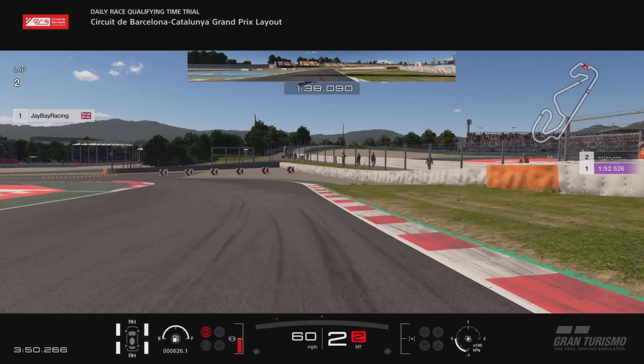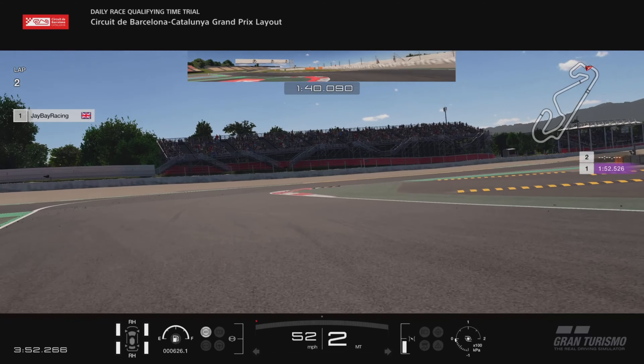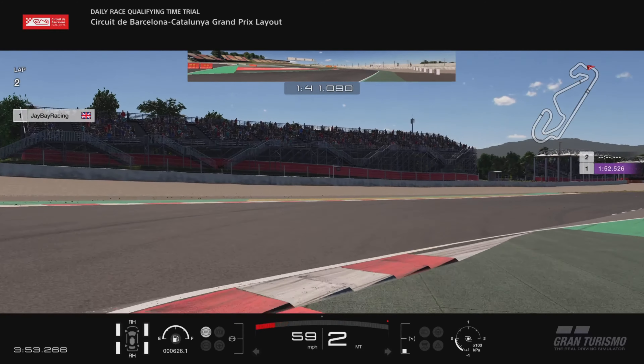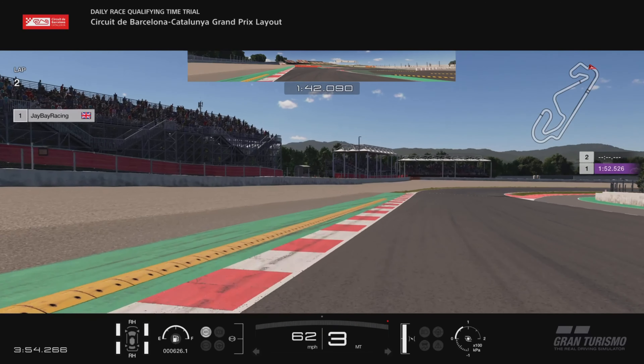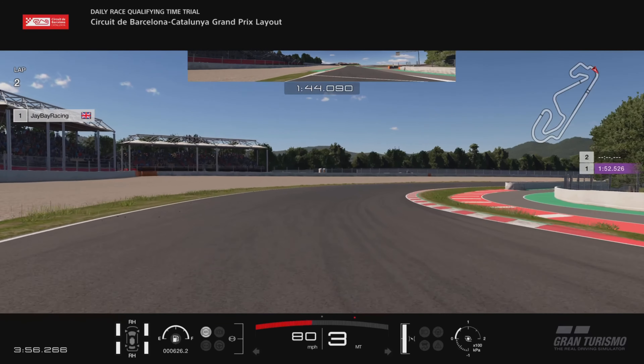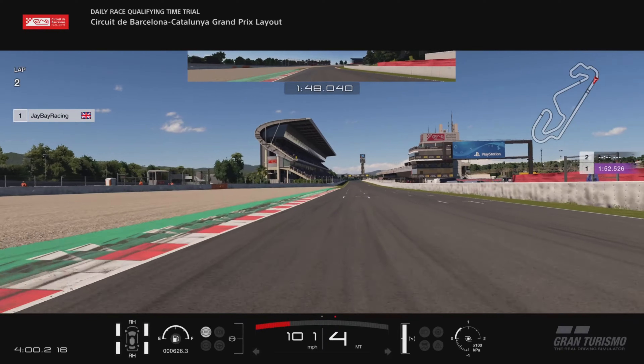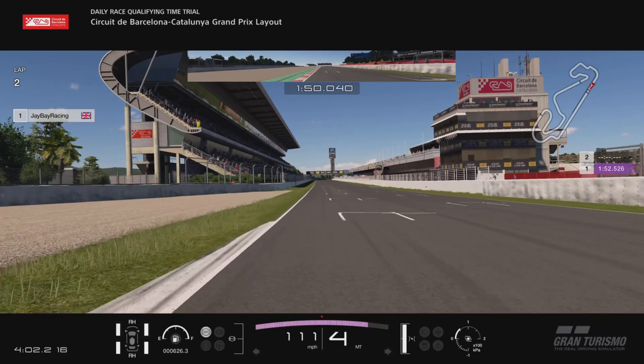Then a dab of brake just after you come through the shadow from the billboard above you, down to second, eat this sausage kerb up and then accelerate heavily over the next one. I do just a little lift as I go around there and then shift to third gear. On that final kerb, you cannot let your right tyres go over the red and white kerb or again you'll get a penalty — either half a second or a second.